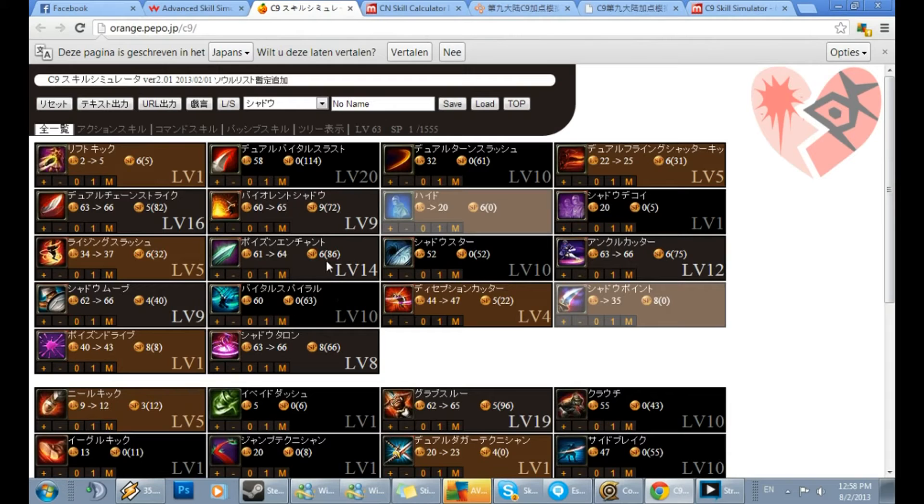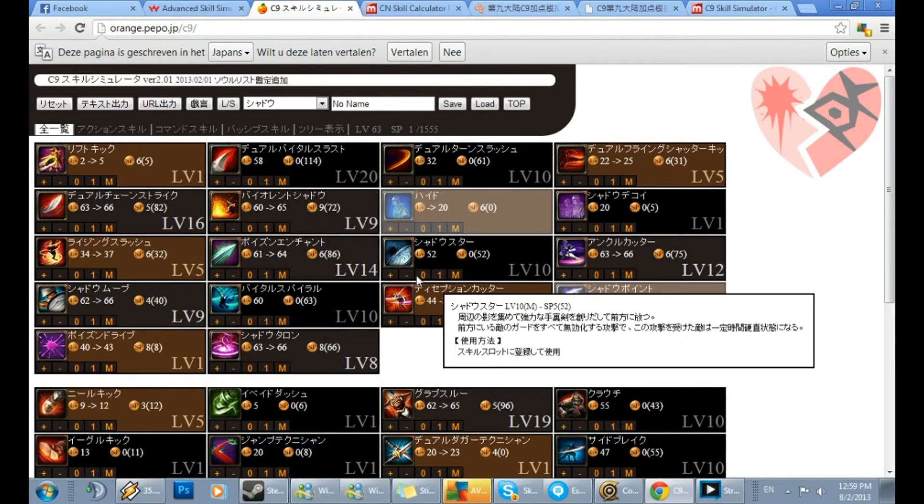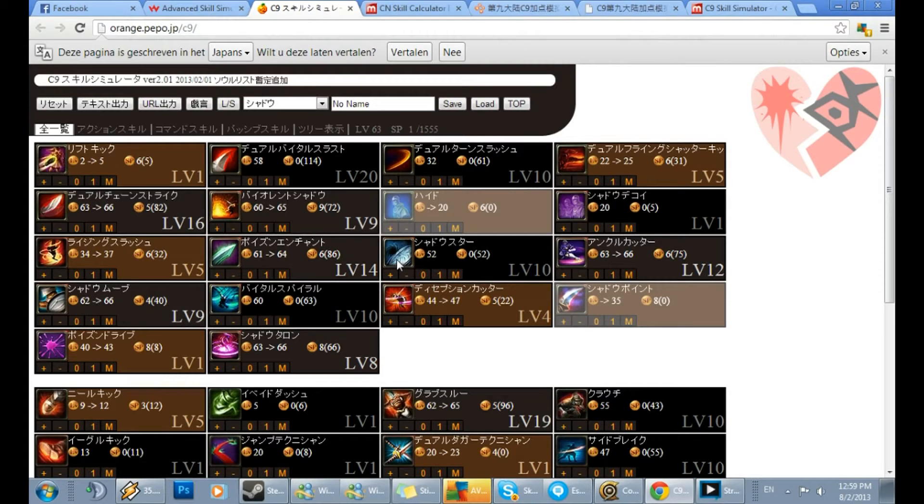Apply poison: level 14, because it's a hell of a damage skill — it would be stupid not to maximize. Now we've got shadow star, and this one is debatable. I have a few skills which are debatable that you can check or uncheck. I choose to get it level 10 because the initial damage is pretty high. Take note: this skill will scale very highly, and if you hit it, it will hit as a first hit, meaning it will be maximum damage — hence why I think it's a very very good skill.